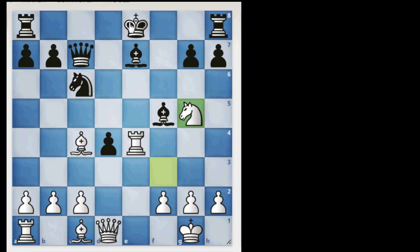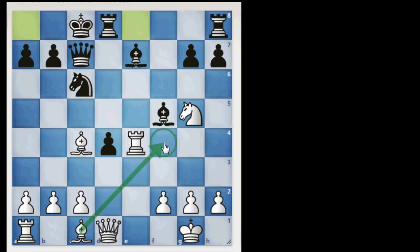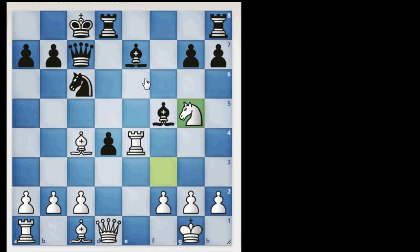But if at this time the opponent also castles, then what can we do? Then also no problem. We will simply place the bishop here, threatening the queen. And bishop here. Then somehow we can give a fork as well. So that was one variation.